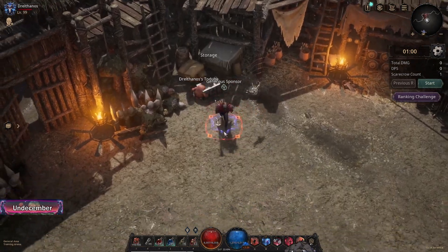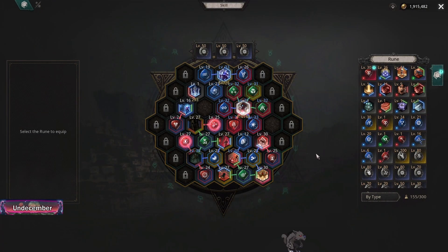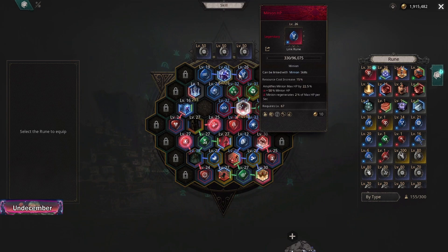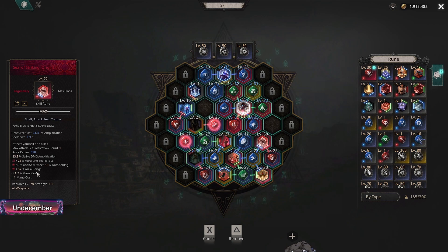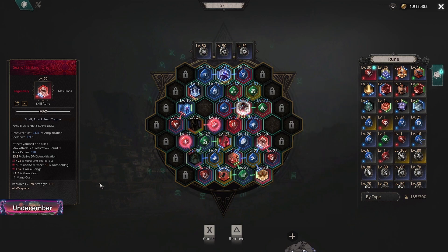A lot of questions while leveling have been tough to figure out, but with awakening - some stuff we haven't fully leveled because we've been working more on just trying to get things awoken and breaking down gems. If you want to use seal of striking, you have to awaken it. It gets you the 87% aura range - it dampens it a bit but this is the only way to make it affect your minions. Attach dampen resource cost and enhance seal range; this gives 41% aura range, and with the awakening I got 87% aura range. So pretty much wherever I'm at on the map, my minions are able to benefit from it - it affects yourself and allies.